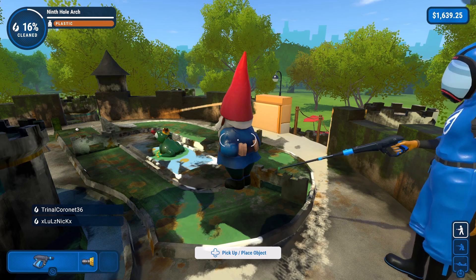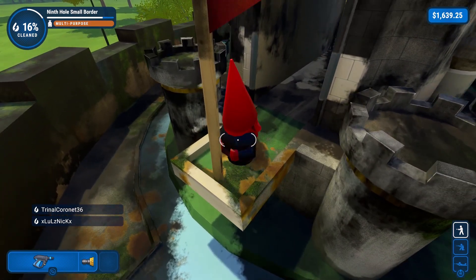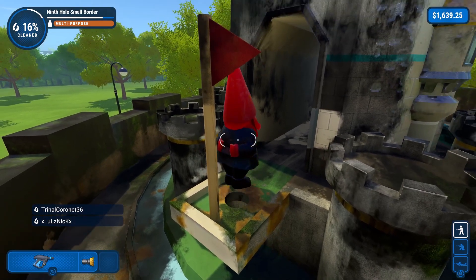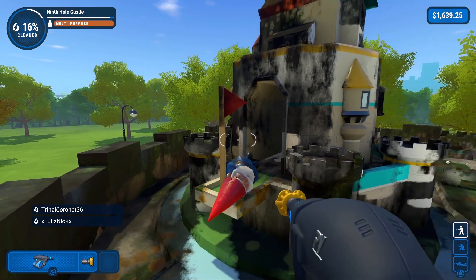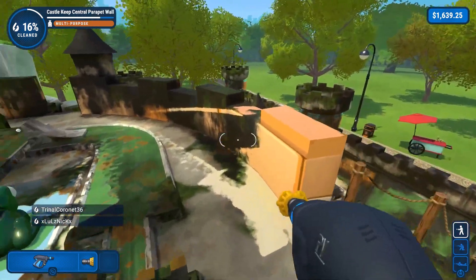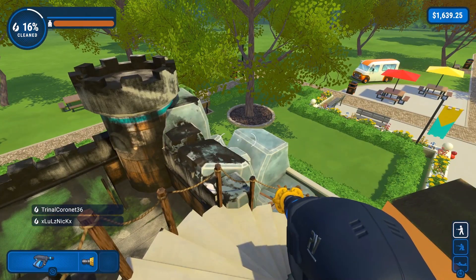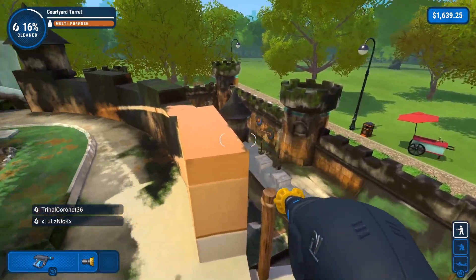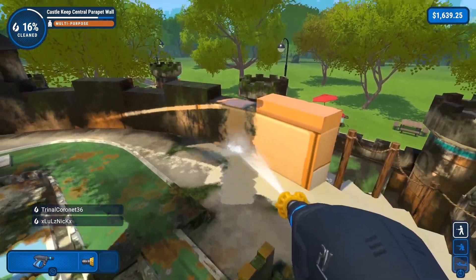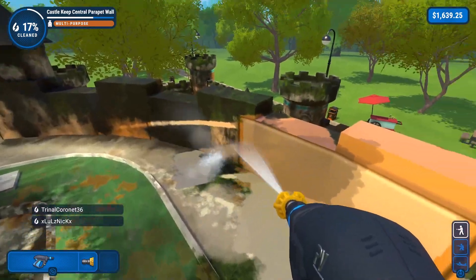Do we have to do anything particular with the gnome? Does he go in there? Can you drop him? Are you stuck with him now? No - the castle goes all the way around. Oh no, it goes all the way around! Oh you managed to drop him. Yeah, right in the - I tried to get an angle on that. You're now blocking the hole off.